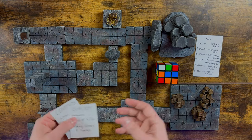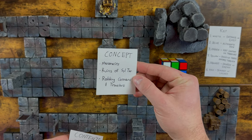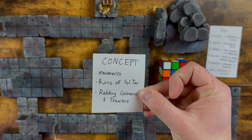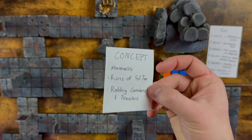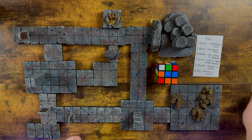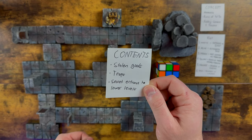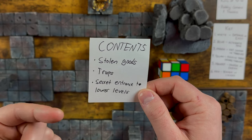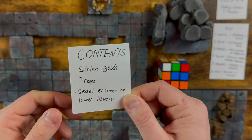Alright, so here is the first dungeon. I wrote down a couple of ideas. Our concept is mercenaries in some old ruin — I'll call it the Ruins of Siltor — and these mercenaries are perhaps robbing caravans and travelers on the side of the road. So I have my three bullet points and can set that aside. The contents of this dungeon are stolen goods, traps, and a secret entrance to the lower levels.